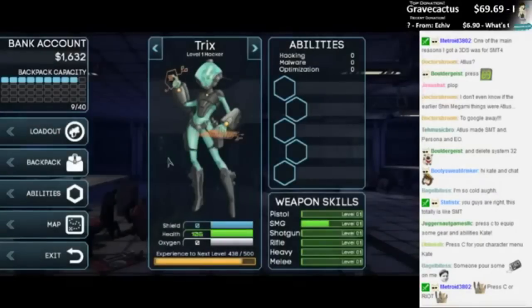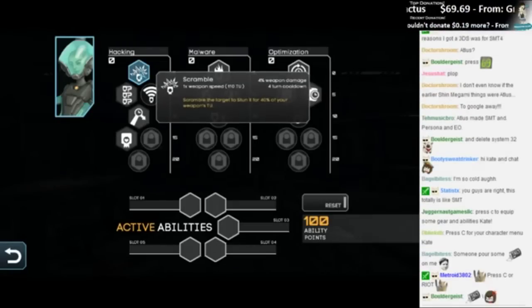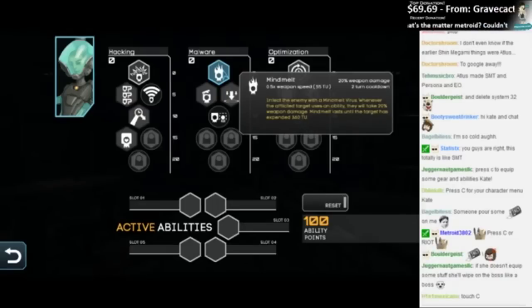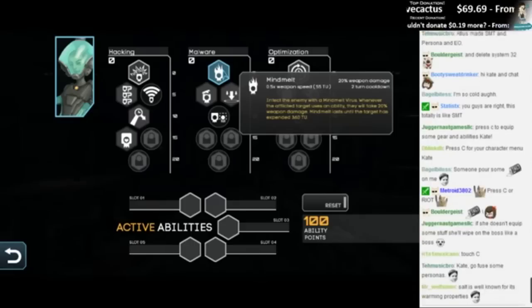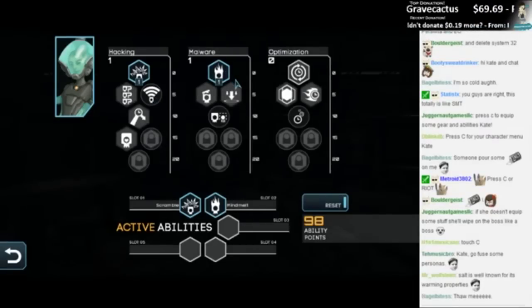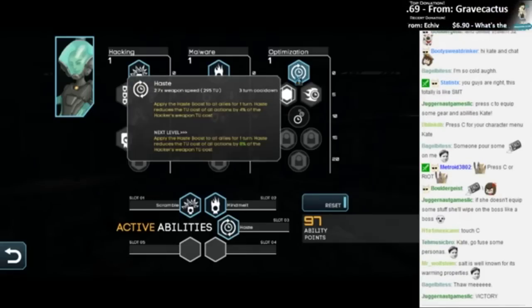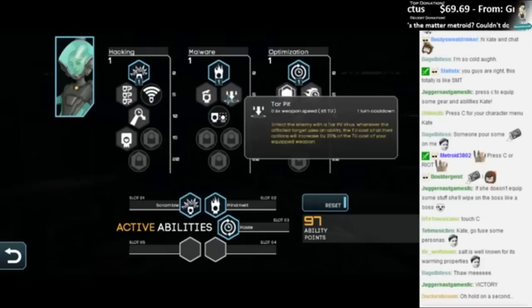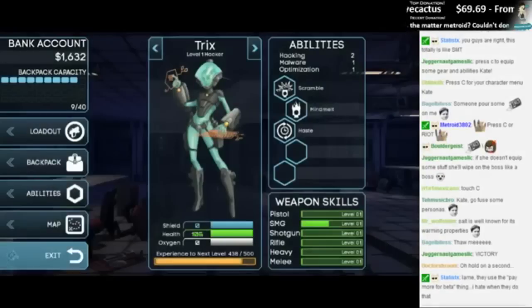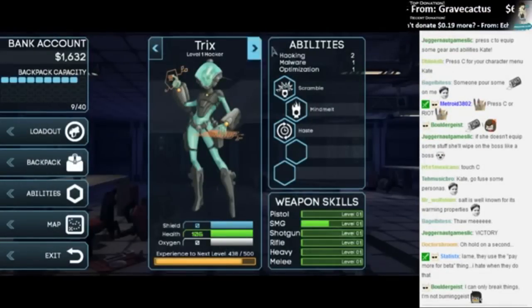I would totally do that right now. Tricks abilities — nothing. Abilities: Scramble — scramble the target, stump for 40%. Malware — infect the enemy with Mind Melt Virus, whenever the afflicted target uses an ability they take 20% damage. Apply the Haste Boost. Let's take Hacking. Slot 3, I see. We cannot do slot 5. Why do I have 96 points? That's insane. Okay, level one hacker. Load out.